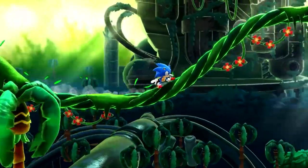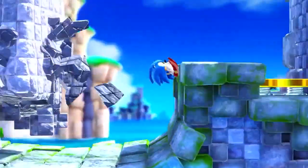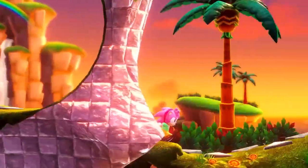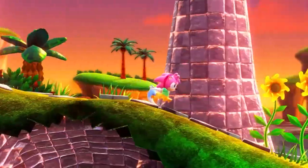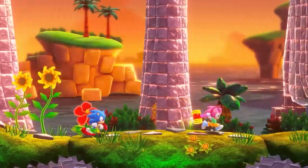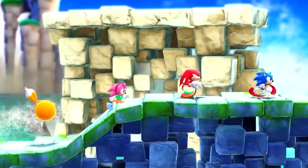At number 4, we've got information on playable characters. Not only do you get to play as Sonic, you get to play as Tails, Knuckles, and Amy, and they all have their own special abilities. Tails can fly, Knuckles can climb, and Amy busts through rocks with her hammer. So badass.